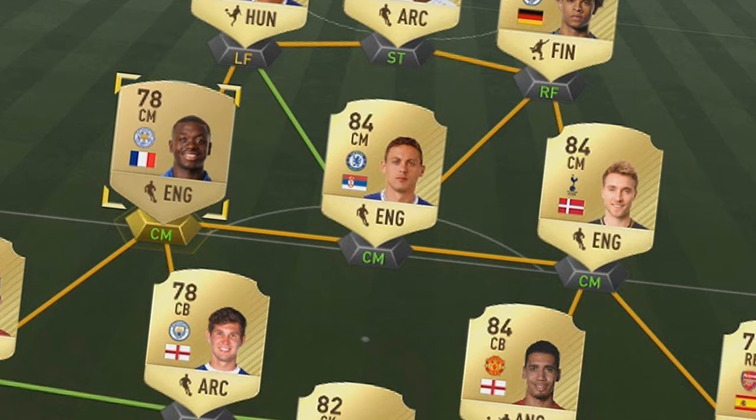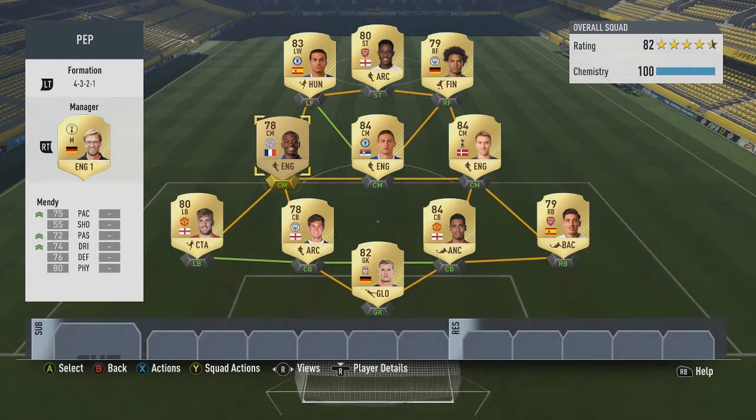We've also got Matic and Eriksen. You want one player who's a box to box — in my case Mendy — you want him on balanced attack, as well as Eriksen on balanced attack as your creator. And then Matic, you want to stay back while attacking. So you want one lad who's going to be that solid CDM type player, one box to box, and one creator.